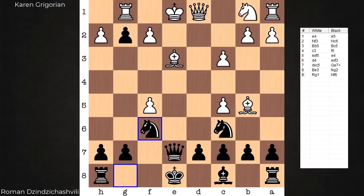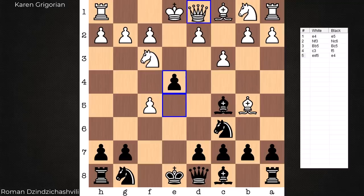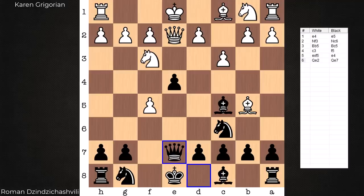One tweak to that variation and white can already find himself in a significantly worse spot. That is to meet this move e4 with queen e2 — bad move. Why? After queen e7, this knight has to go back home. Not a good sign for white to have to underdevelop in this open position. Maybe you get away with it in a closed position, but closed it is not.